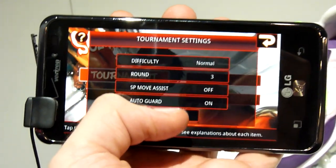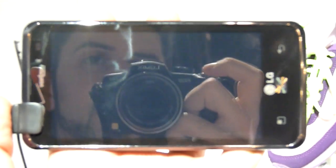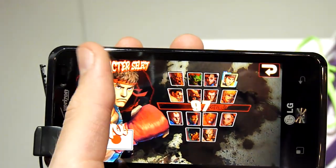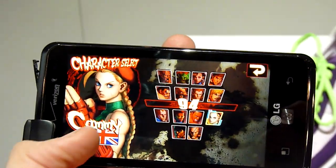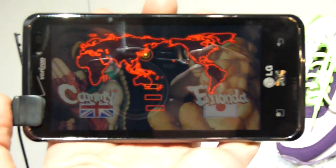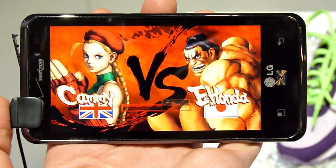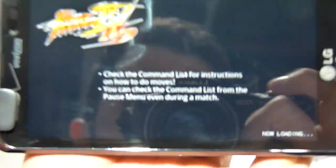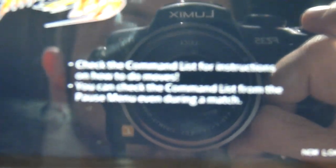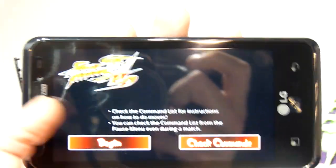We can tap into Tournament, set a few settings, press OK and it should be up and going soon. Character select — standard array of characters. We can select British favourite Cammy. You're given the option to check your command list, but we don't need to — we're pros, so we can just jump straight into it.